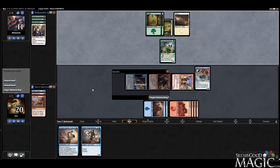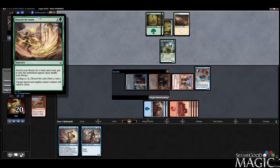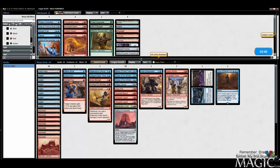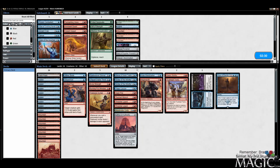Green-white — doesn't really look like a ramp deck. We saw some cheap stuff; it could still be a ramp deck because they have a ramp card in there. A little bit strange. I haven't seen this Saving Grace before either. Most of these cards are new to me, so I apologize. But I really like learning as I play. You never really know until you play them.